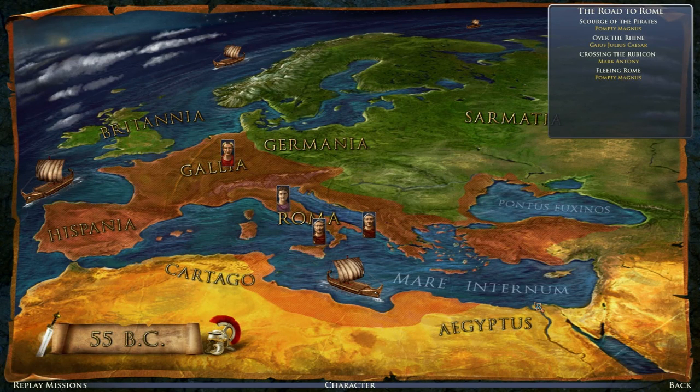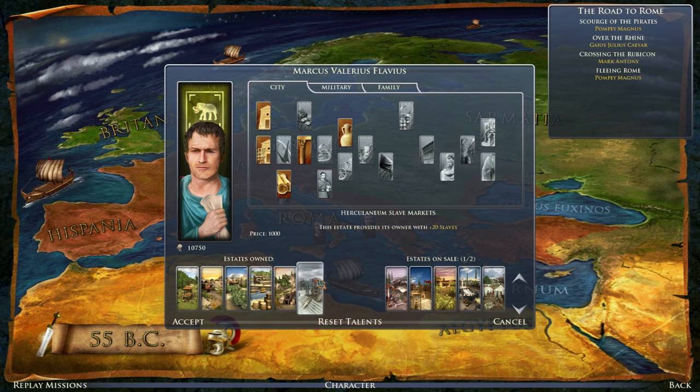Hello and welcome back to Let's Play Grand Ages Rome with me, Greyhunter, where I actually did start recording and then the game crashed. Fun. So I've made some changes. First one is we've sold off the schools in Hispania and got the Herculanum slave markets.